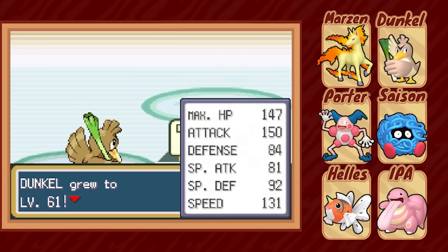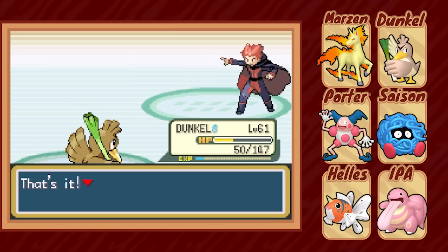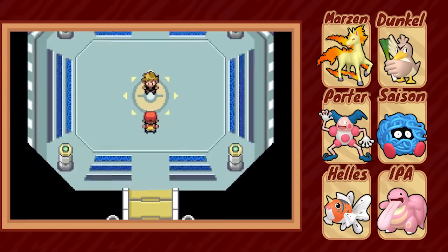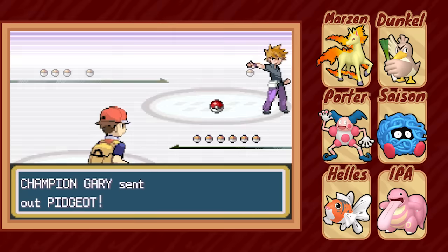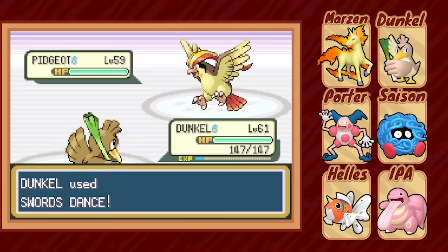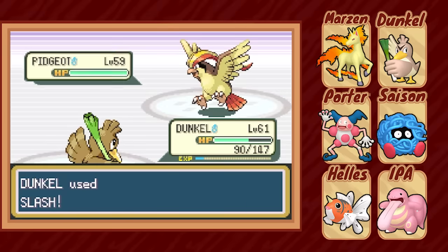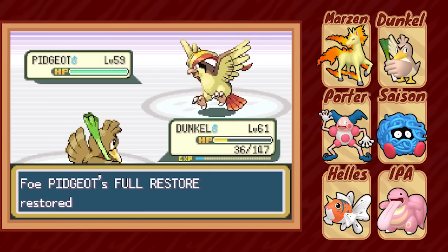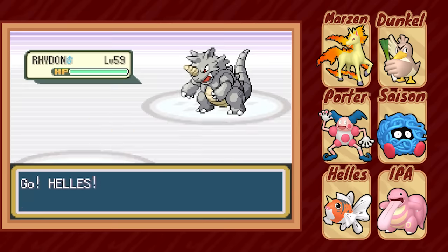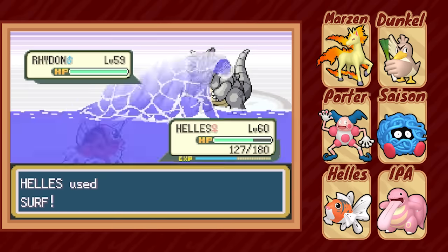Wow. Other than Bruno, I'm surprised to get this far deathless with the Pokémon I brought, and now we're facing the Champion — let's see if we can keep it up. We decide to lead strong with Dunkle against the rival's Pidgeot. Swords Dance and Slash knock Pidgeot down to red, but he's restored the next turn. Unfortunately for him, a critical hit on Slash means it's all for naught, and Dunkle officially wins the bird fight. Against Rhydon, we switch in Hellas, and Surf makes quick work of him. Two down.